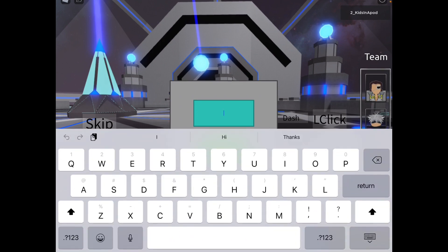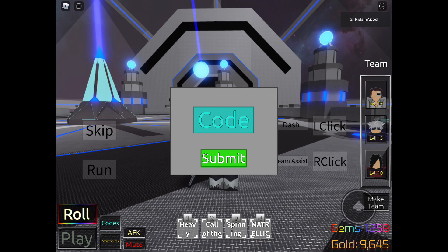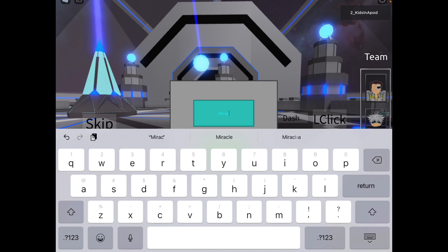Now these are the rest of the working free codes just in case you haven't redeemed them yet. Next code: S, small letter T, A, R, capital C, small letter O, D, E, capital B, small letter E, N, N, I — star code BENNY — and submit it. I already used it but it's still working, and that should give you gold and gems just like the rest of the working free codes on this game.